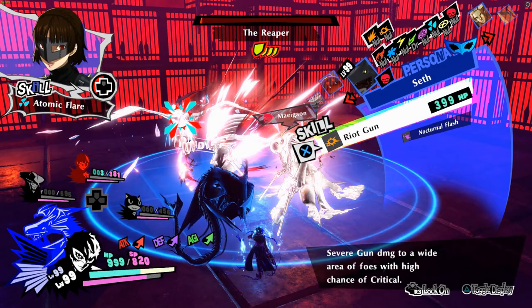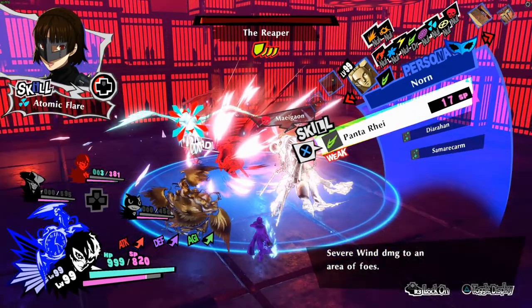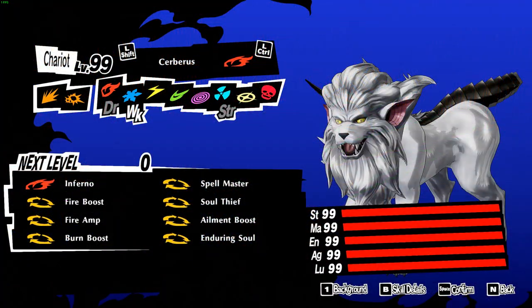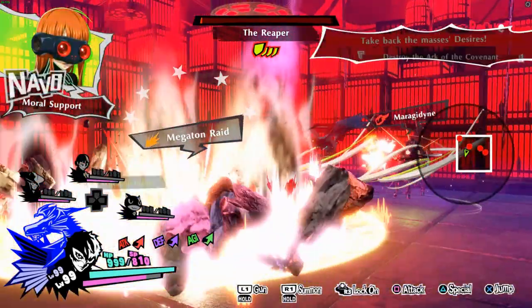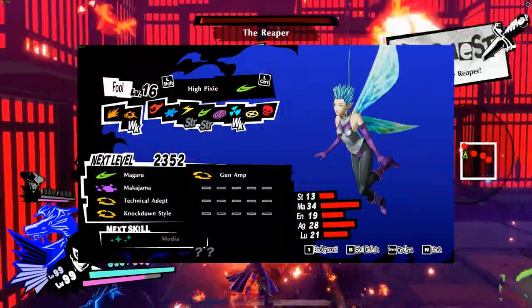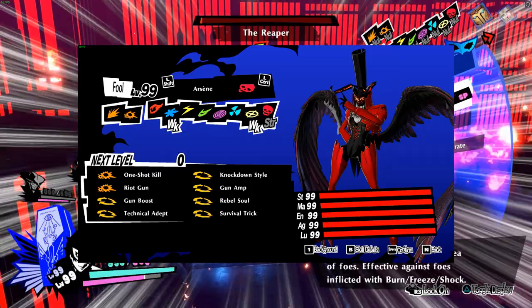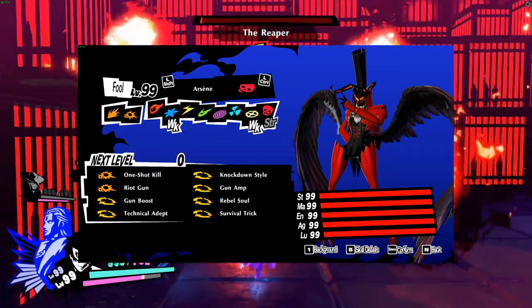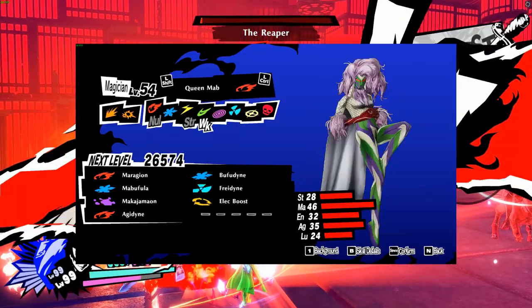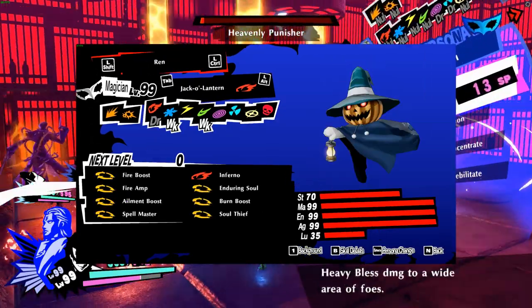Lastly, I have Spellmaster and Enduring Soul. While Enduring Soul can't be swapped out for anything such as Drain Ice, Spellmaster is a must to counteract the costs of Inferno. Now that we broke down the build itself, the fusion path to get here really isn't convoluted. First, we will start with my Cerberus build from my previous video, and pick the 4 skills you want to inherit, as these 4 skills will stay consistent across the fusion path. Then you can fuse the Cerberus into a Slime, then to a High Pixie, then to an Arsene — which you must get to level 34 — so you can fuse it into an Akuni Nushi. Then fuse it to a Queen Mob, then lastly to our Jack-o'-Lantern.